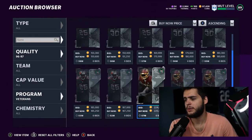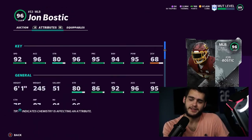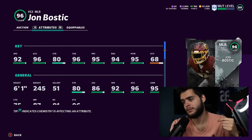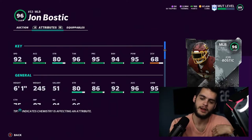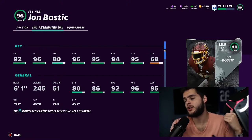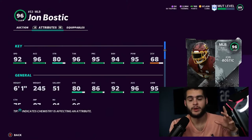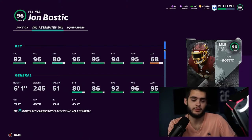Then we got John Bostic, middle linebacker for the Washington Football Team. 92 speed, 96 acceleration — makes him a very slow linebacker at a position people don't like, so off the rip he's probably dead. 80 strength is decent, 96 tackle is good, 95 play recognition good, 94 block shed good, 95 hit power is good, and 68 zone — again unusable if you want a linebacker who's good at zone. Not the greatest. These cards are usable maybe if you're going against a guy who runs 95% of the time and you come out in bare formations with a bunch of linebackers to stop the run, but sometimes safeties still do the job better.